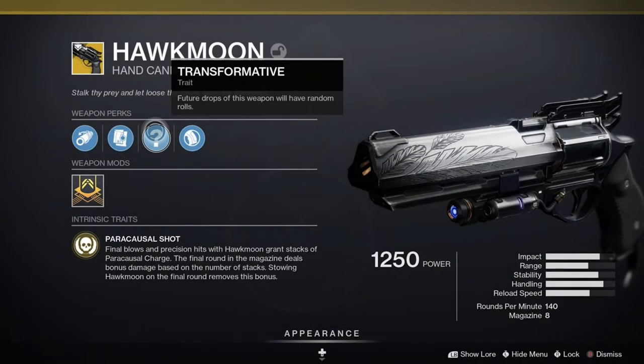Hawkmoon has returned in Destiny 2, however, it is missing the two exotic perks that it had back in Destiny 1. With Charged with Light mods, we can recreate these two perks inside of Destiny 2.